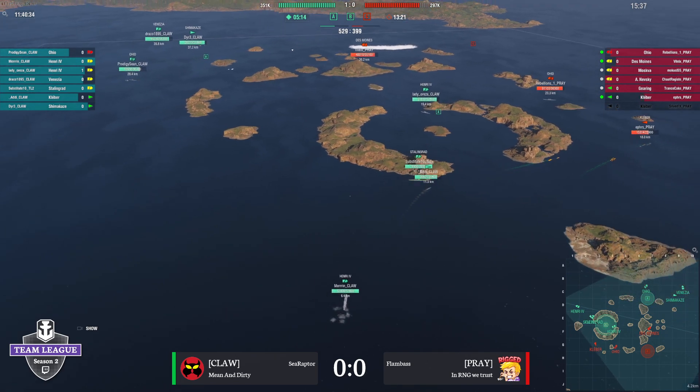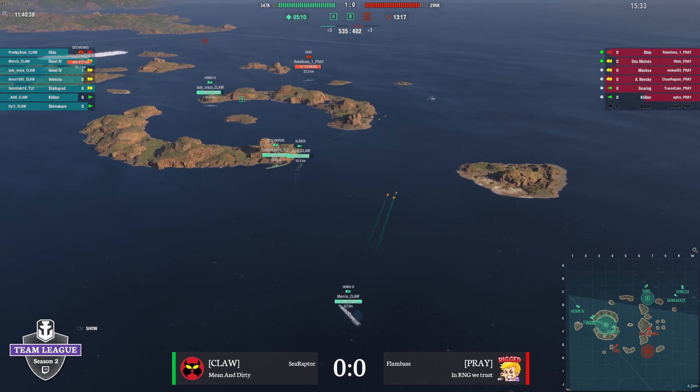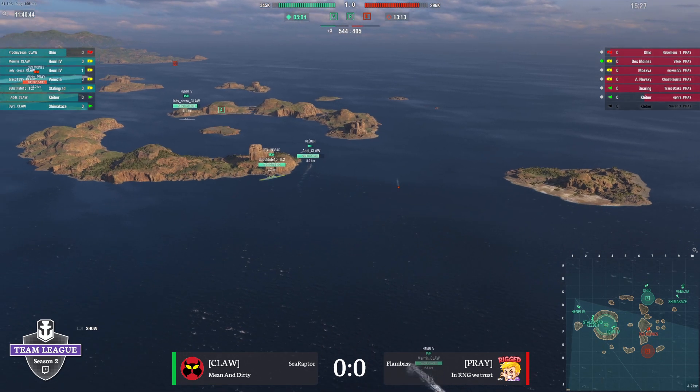He used the guaranteed win and he failed because your Henri just decided to go full speed and not slow down and turn in. And Michael Kleber expected your guy to slow down and turn in, which he didn't do. So all the torps missed, and now he finds himself with torpedoes he can't turn. That's an extremely bad start for my team, and we're already light — we brought three DDs and there goes one without doing anything.